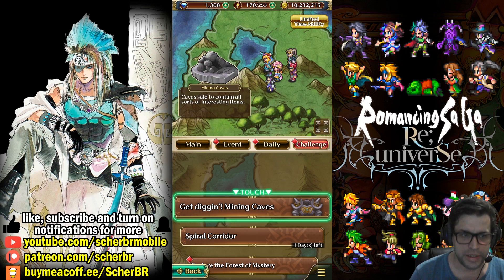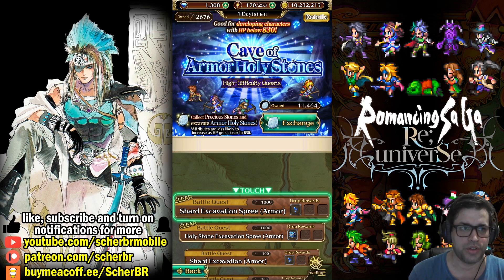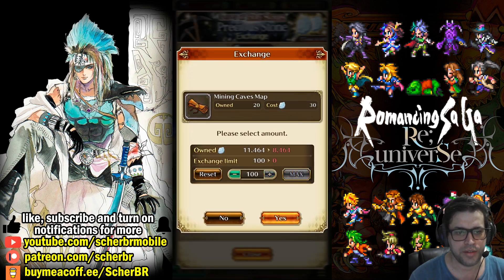It's exactly related to Holy Armored Stone Caves. For all stone caves, we'll have this. Just go here on Exchange and you will see a new item appearing in the shop — this Mining Caves map. We'll be purchasing it to see how many we can get. We can get 100 here.